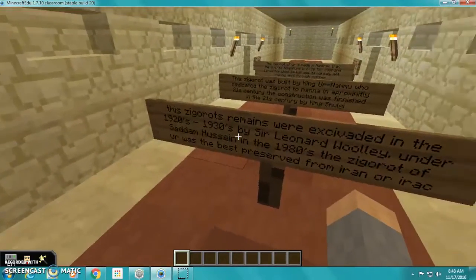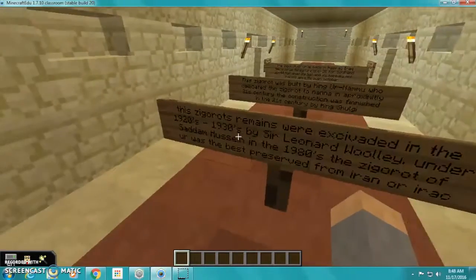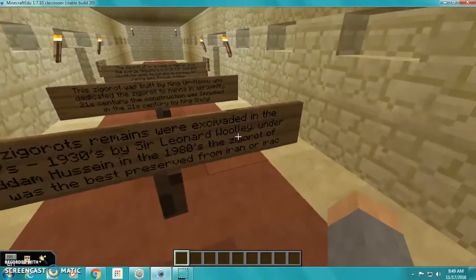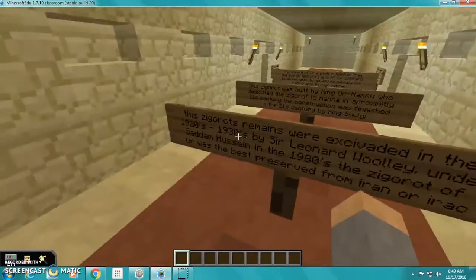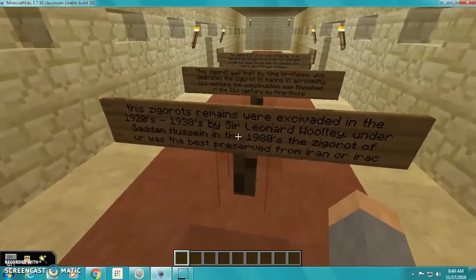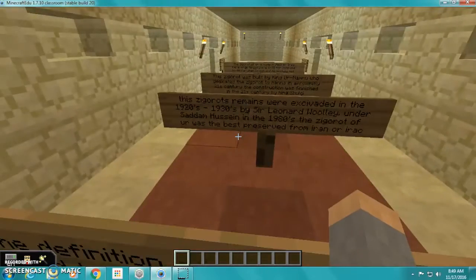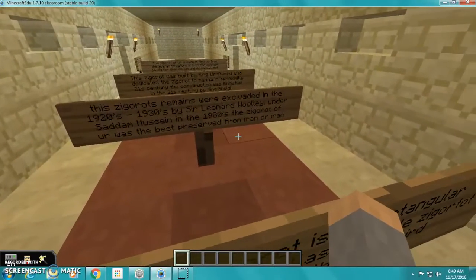This ziggurat's remains were excavated in the 1920s through 1930s by Sir Leonard Woolley, and further work was done under Saddam Hussein in the 1980s. The Ziggurat of Ur was the best preserved from Iraq.